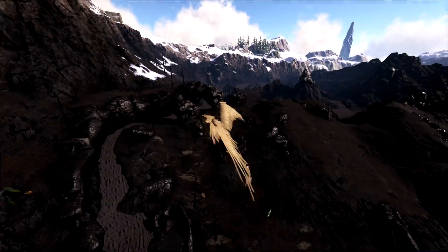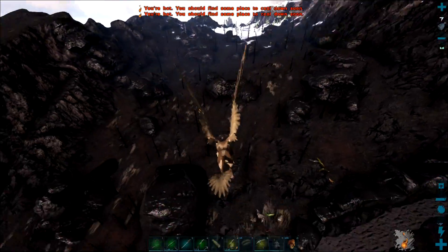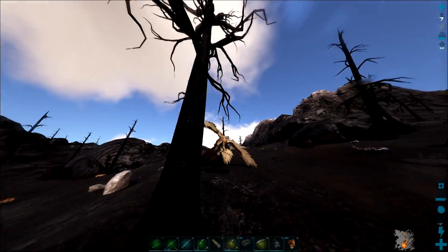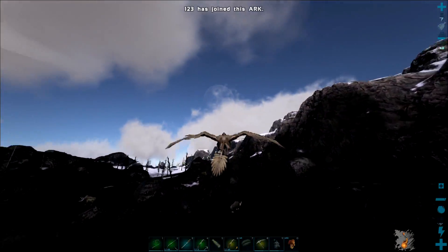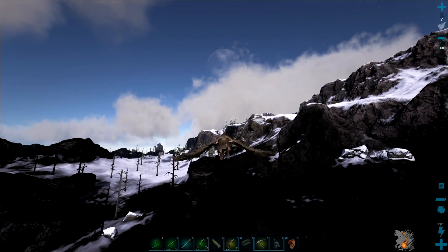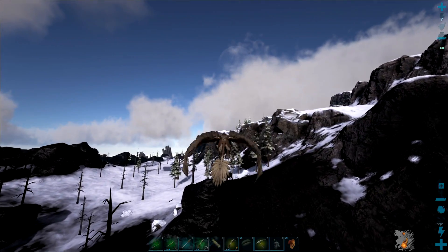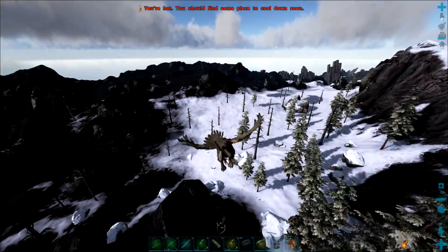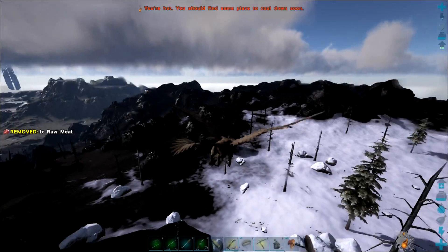Has anyone seen sulfur? There'd be nodes too, wouldn't there? Yeah, I'm just over here in the volcano - there are nodes. I saw them on the black lava - they look like standard nodes, little golden nuggets. Yeah, just like the ones on Scorched Earth. I don't know if they changed them.